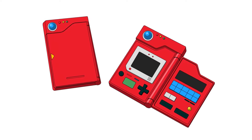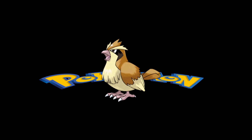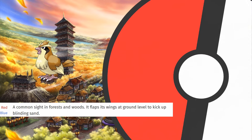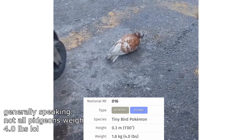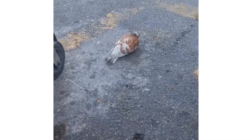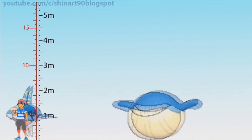So maybe let's get away from ghosts and turtles with cannons on their back, to something more normal like a bird. Like Pidgey. A common sight in forests and woods — it flaps its wings at ground level to kick up blinding sand. Nothing really spectacular about this one. It has pretty much the same height and weight as a real pigeon, which is however still a bit shorter than I imagined. I always thought they would be as big as a small dog or something.